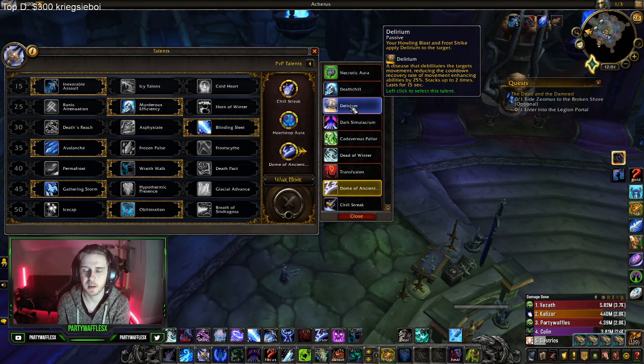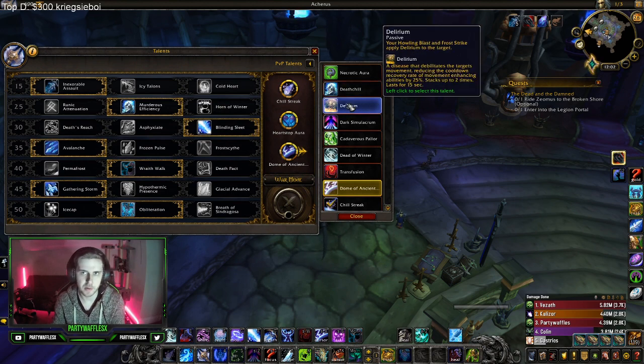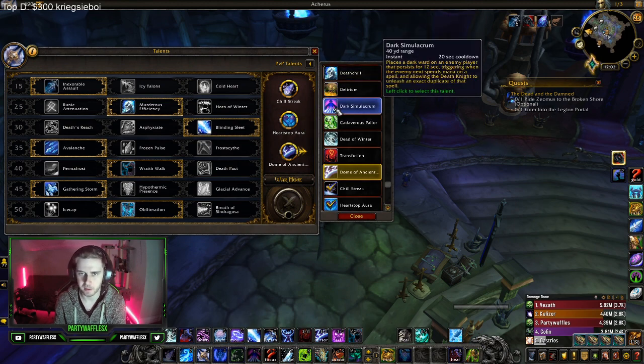Death Chill — never run this. Delirium: say you're fighting a Windwalker or a Mage. It affects any mobility abilities — Rogue Shadow Step, Warrior Leap, Warrior Charge, any movement reduction. So if you don't want to get kited, you can swap Dome of Ancient Shadows for Delirium.